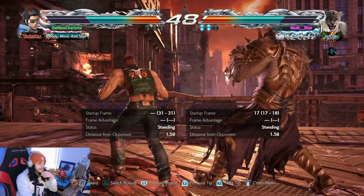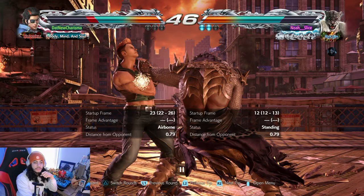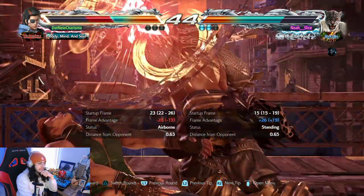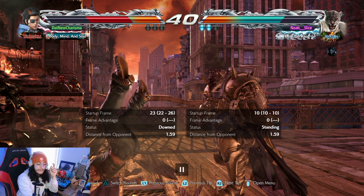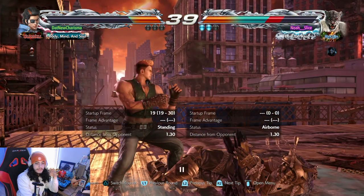Establish some domination here — like, no, you're not gonna dance around me. If you see that happening, start establishing control and momentum in the match. Back down 3 — see that back 1? Make sure it hurts. Shining Wizard at the wall! When you do a Shining Wizard at the wall it's going to leave some really great okizeme for Armor King. It doesn't work as well in open space, but toward the wall it leaves you in a really nice area.